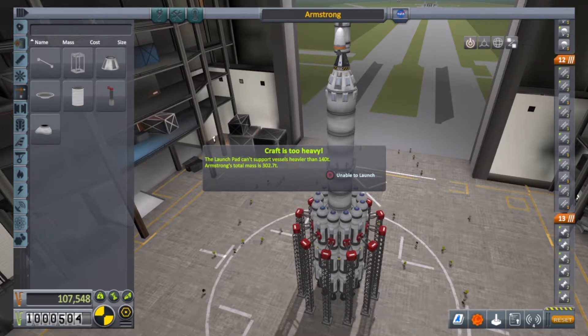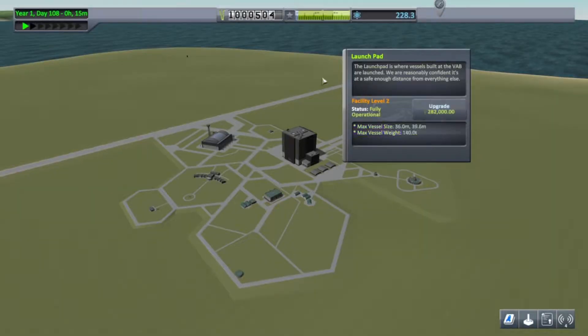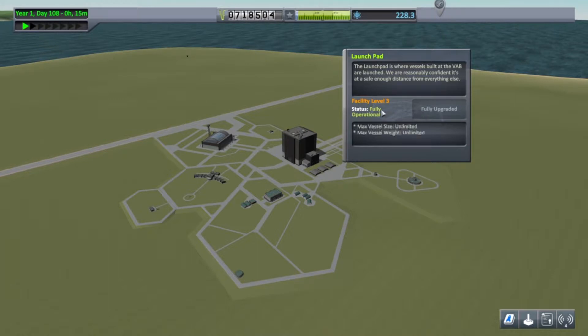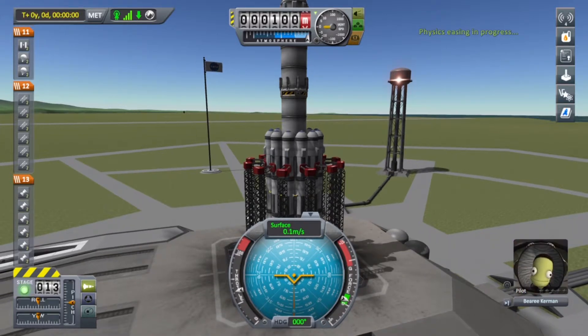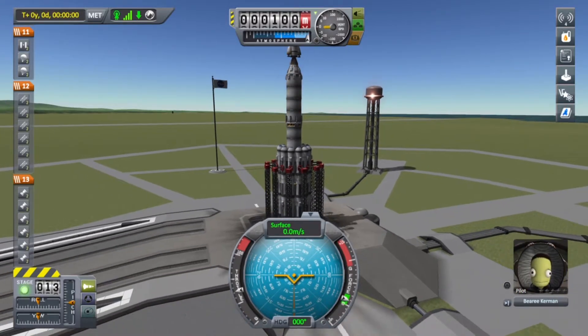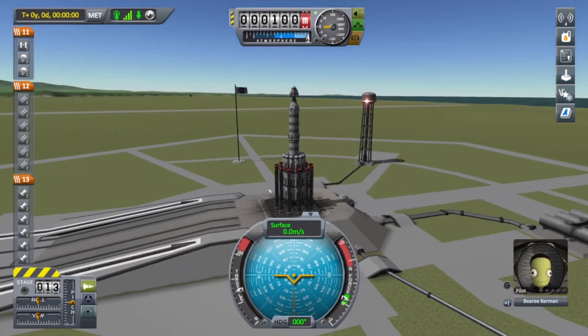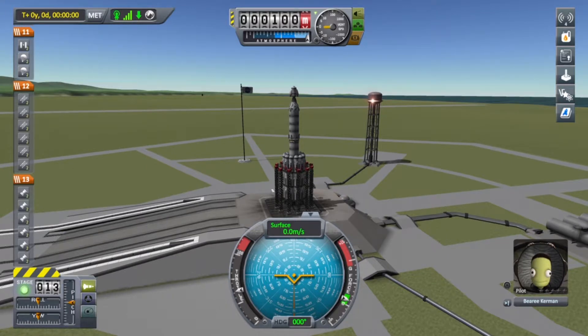The launch pad can't support vessels heavier than 140 tons. Armstrong's total mass is 302.7 tons. So the upgrade's pretty expensive, but that's why I went and earned a bunch of money. Upgrade — fully upgraded, unlimited. I'm pretty sure when it gets laggy like this it distorts my voice, so I'm not going to talk for this launch. I'm just going to focus on not killing my brand new pilot.